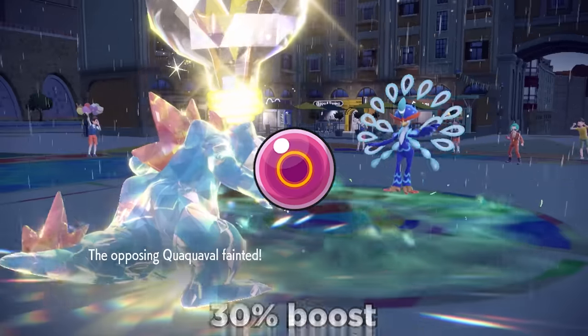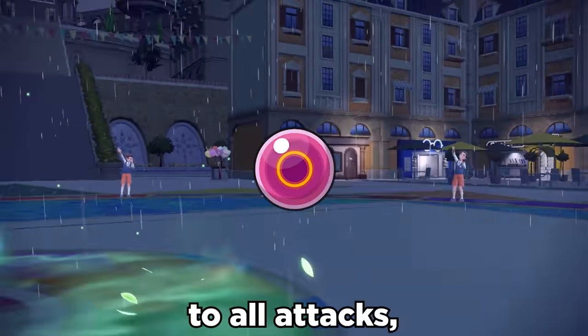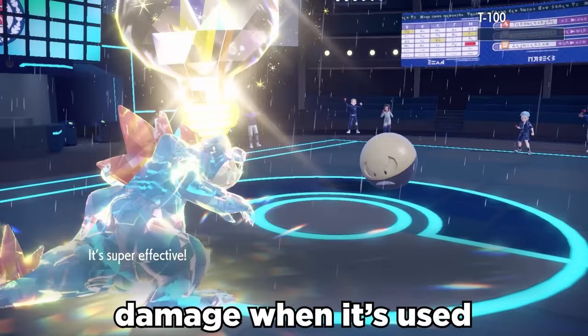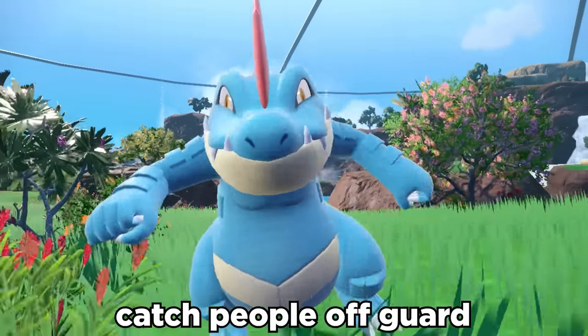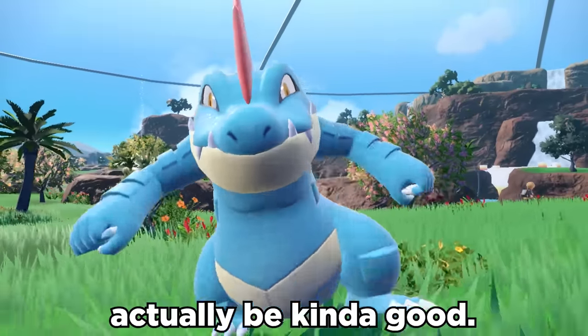The Life Orb held item gives us an extra 30% boost to all attacks, and we don't even take recoil damage when it's used along with Sheer Force. Special Feraligatr is a wild way to catch people off guard, and it can actually be kind of good.